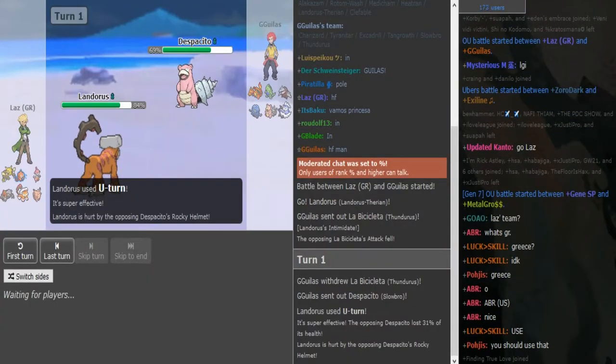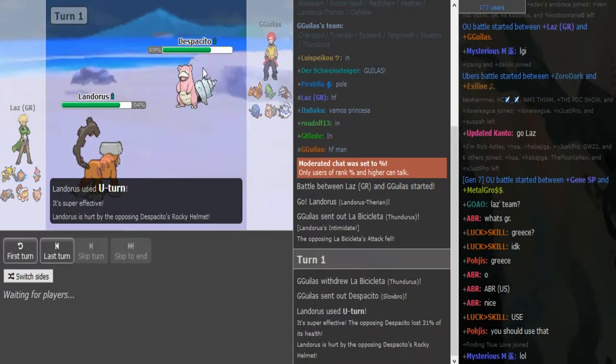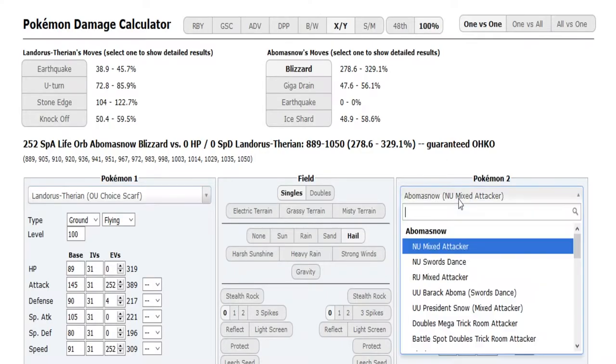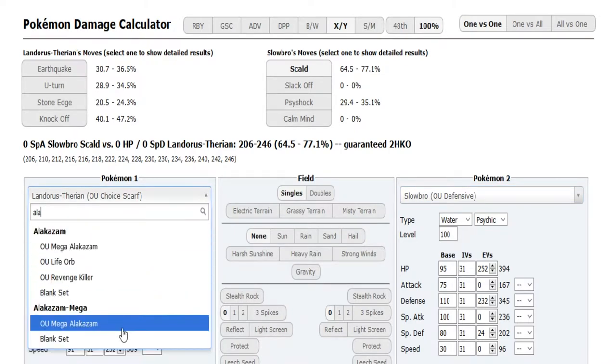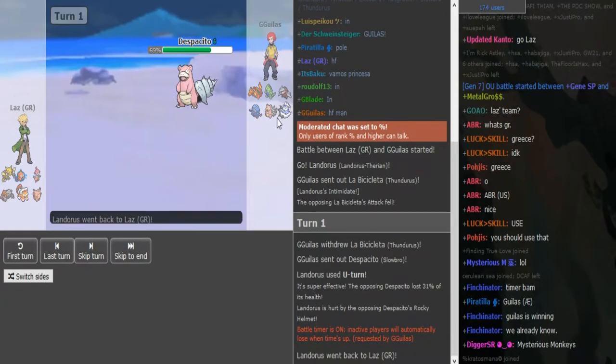You can bring out Rotom and Volt Switch here, or if he has Power Herb Solar Beam you can bring out Heatran and bluff it — you don't have to go for it, you can scare the Slowbro out and set up rocks. I assume it's gonna be Leftovers Z-turn. I assume Rotom or Clef is gonna come out. U-turn does 28 to 34 from offensive Landorus — that confirms offensive Landorus. I want to calc how much Alakazam does with Shadow Ball — it does 64 to 76, so that's a roll. You can definitely go Alakazam here.